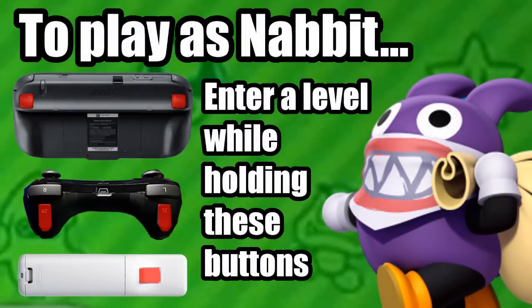Again, just to remind you, if you want to play as Nabbit, all you have to do is hold ZR and ZL on the gamepad, ZR and ZL on the Pro Controller, or B on the Wii Remote while entering a level.